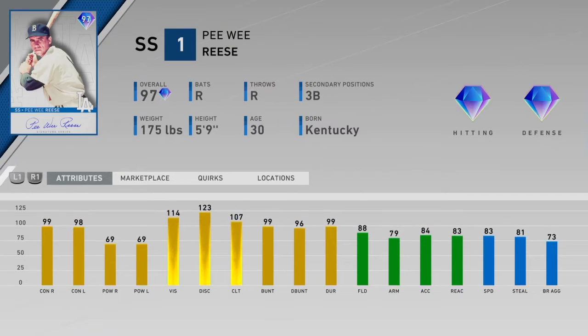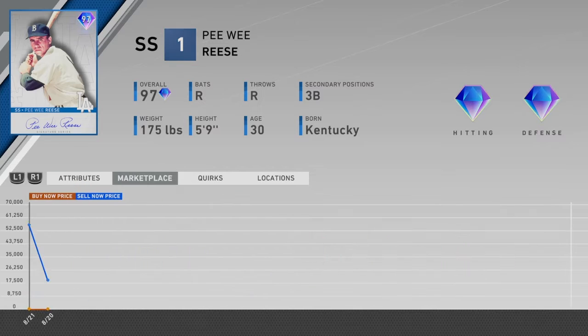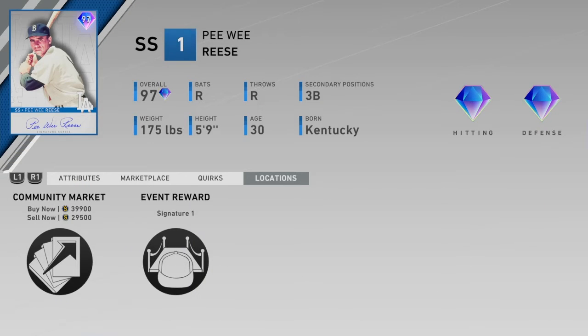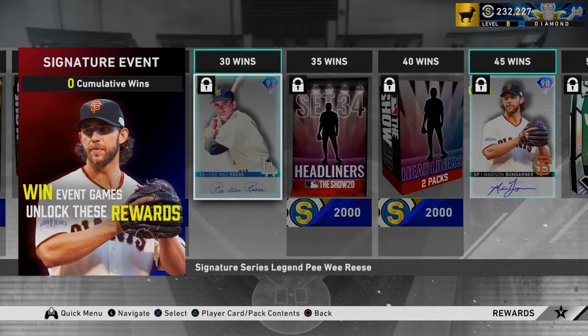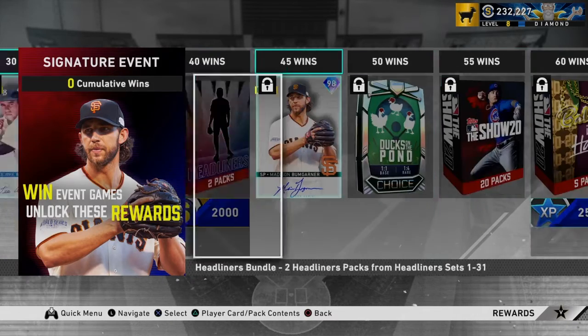Peewee Reese is the 31-win reward. He only goes for on average 35k. That's gonna change probably when a lot more people start finishing this event — he's probably gonna sit around 20k. But for a Signature Series player, you can lock him in for the chop voucher, so honestly for 30 wins, not that bad.